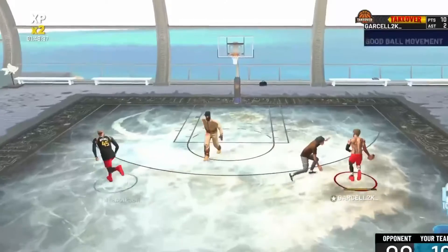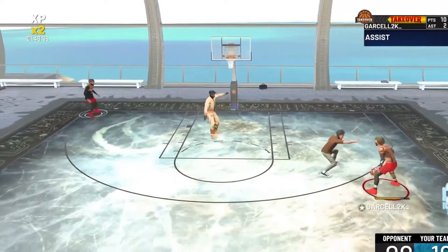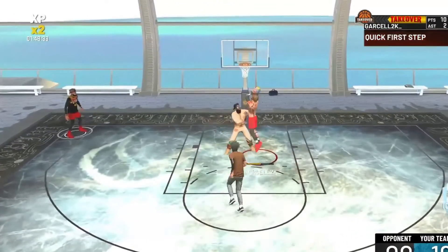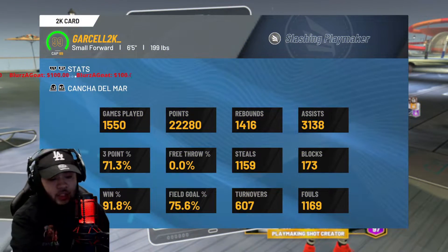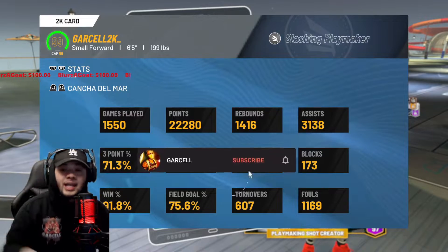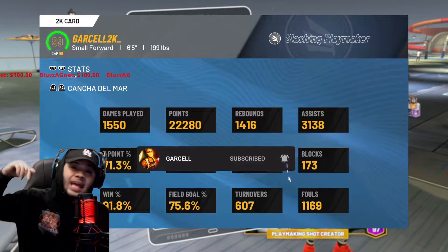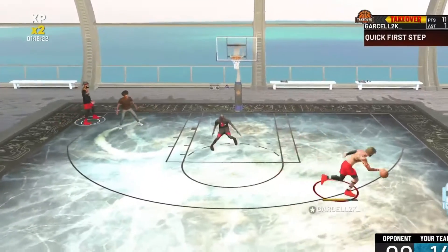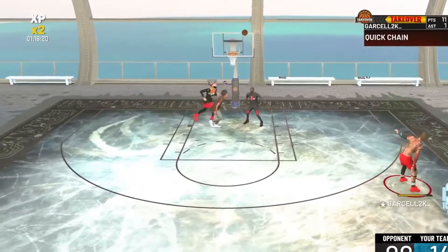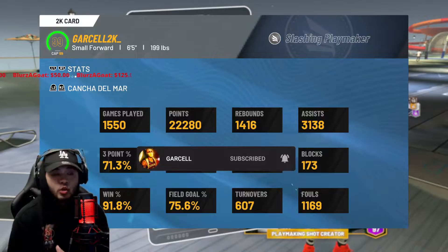I'm gonna give you my shooting badges, and I'm gonna give you my sigs and my jump shot today. I'm gonna make it as fast as possible. Make sure you guys go ahead and hit that subscribe button and hit that notification. This build is gonna take away people from making more play shots. This is the best iso build.